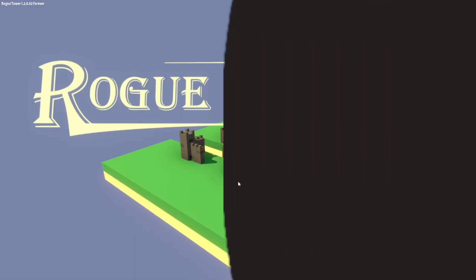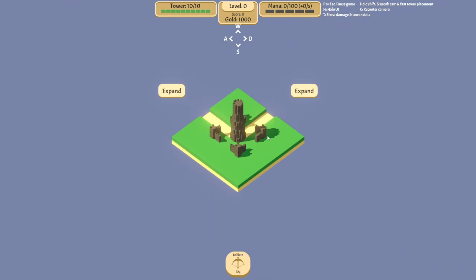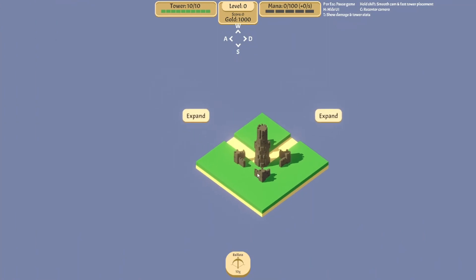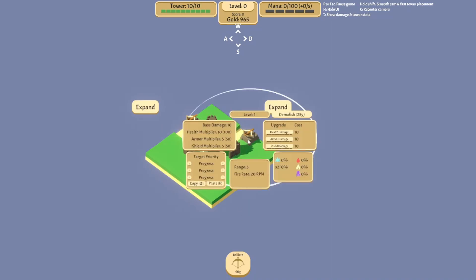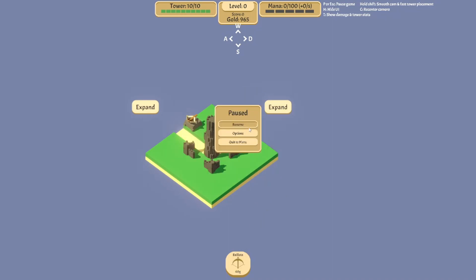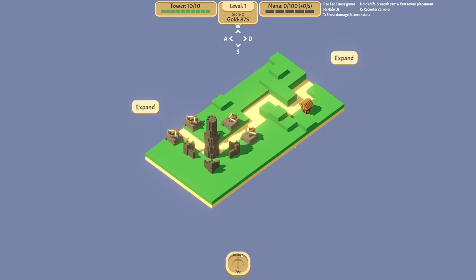It says fortified enemies receive negative five base damage from attacks. Interesting. So we start off with a thousand gold. There's going to be these little house things. I don't know how many of these I need, but I can upgrade them. Maybe I don't upgrade them for right now — I'm just going to grab two of them on each side. A bit of overkill.